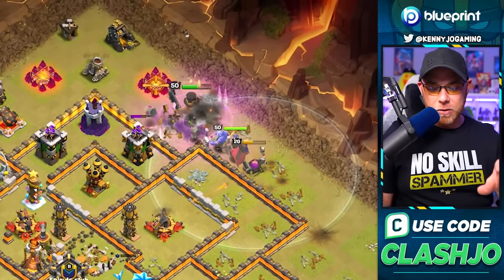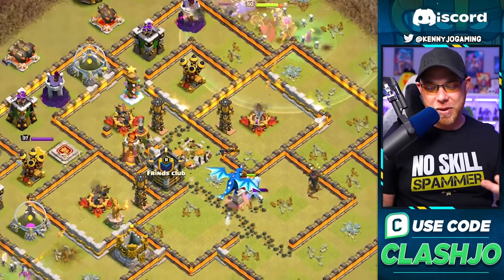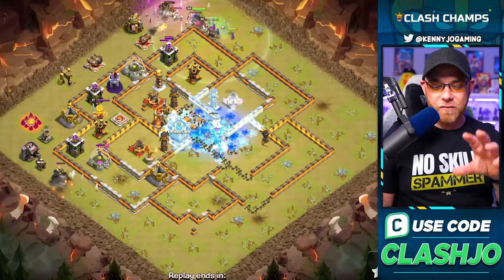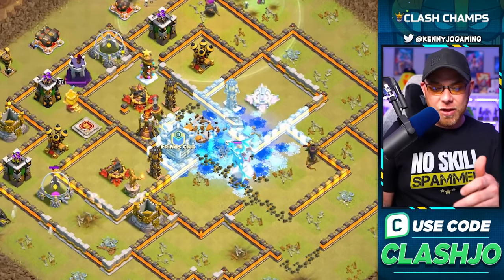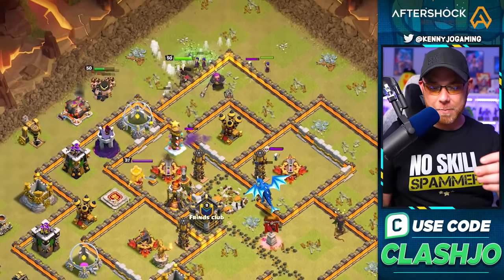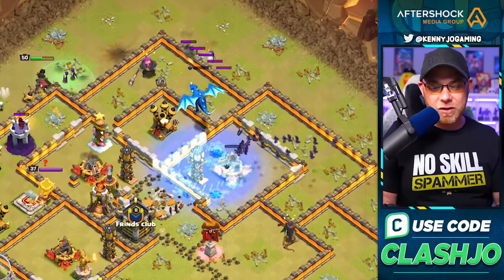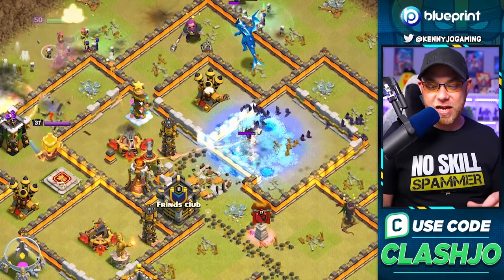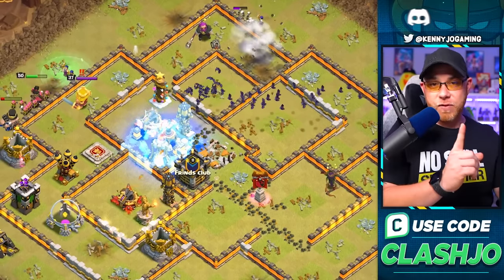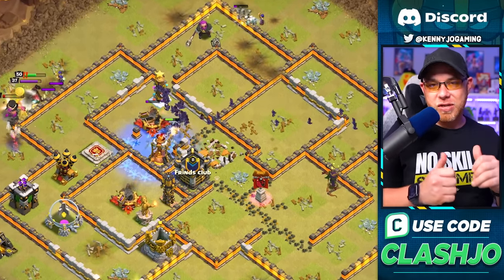The core of the base has been cleared, and the troops on the outside continue to push. The key issue is that the e-drag needs to go down because it will roast the bats if it comes into contact with them, so he has to be patient. As the final ice golem pops, the electro dragon navigates to the outside. He then drops his bats to travel across the base up into the eagle artillery, hidden teslas, and air defense - no splash damage to worry about.